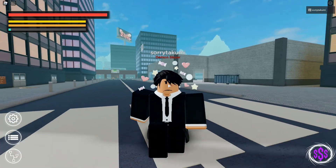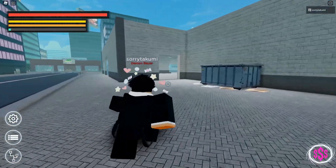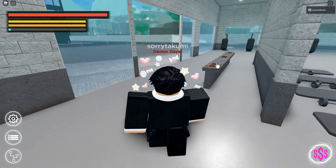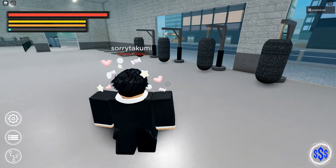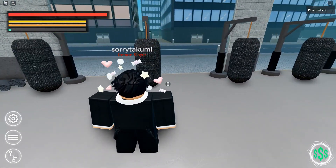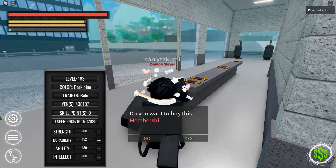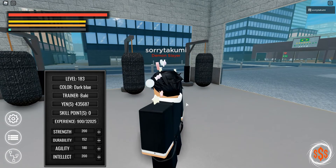We're gonna be going over the complete starter guide for today's video on Baki 2. If you guys are a noob, the first thing you want to do is make your way to the gym right here. All noobs start off with 15,000 yen, which is the currency for the game. Buy yourself a gym membership for 2,500 yen, then make your way to the bags and hit them. Once you buy the membership, double click on it and it'll make that noise as you hear.